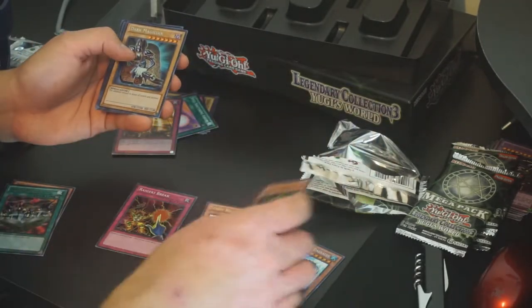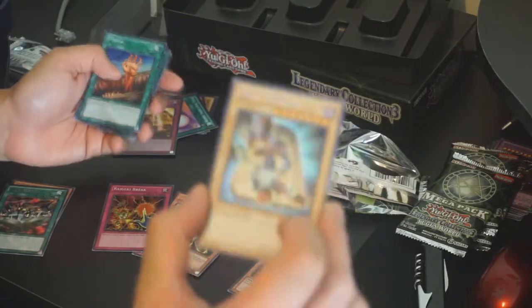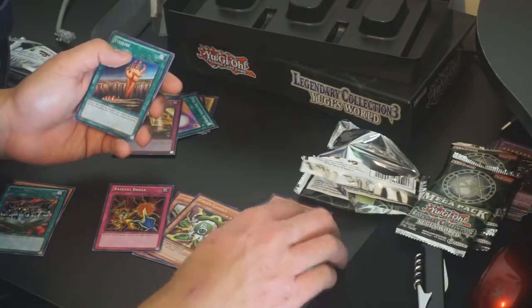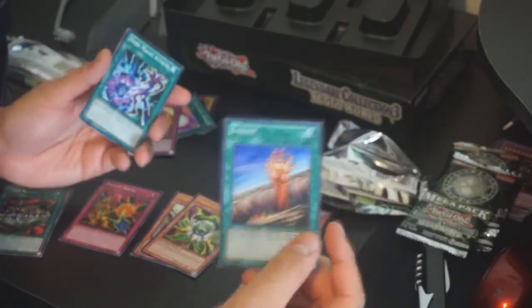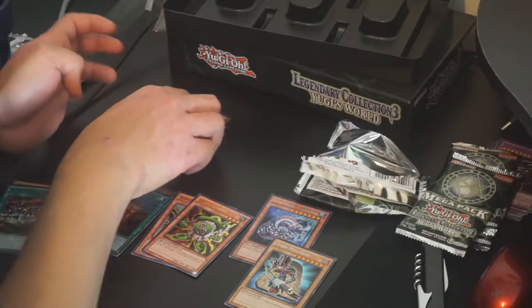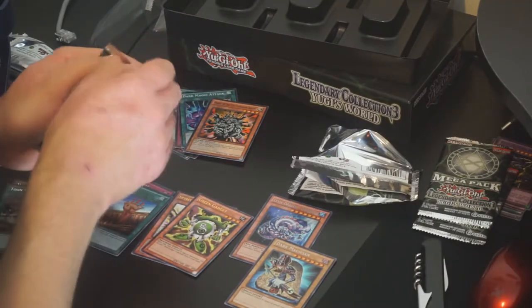Next we got Collected Power, Spell Shattering Arrow, and Toon World. For our Rare we get Green Gadget Ultra Rare, and Dark Magician Secret Rare — that is so cool. I already own Dark Magician like a million times obviously, but it's kind of cool to have him in another Secret Rare. An Ultra or Super Rare Fissure as well, Dark Magic Attack, Manju of the Ten Thousand Hands, and Maiku the Mystical Mist. That Manju is pretty good for any Ritual deck.